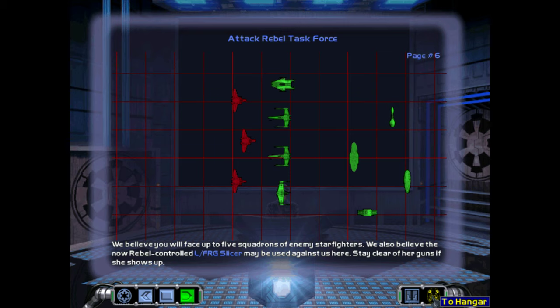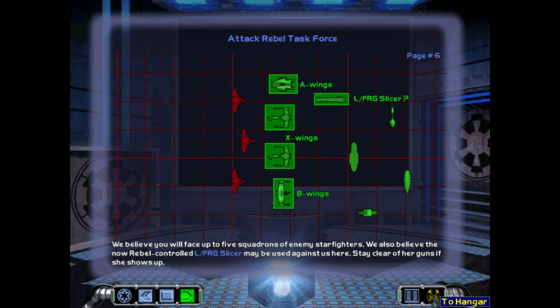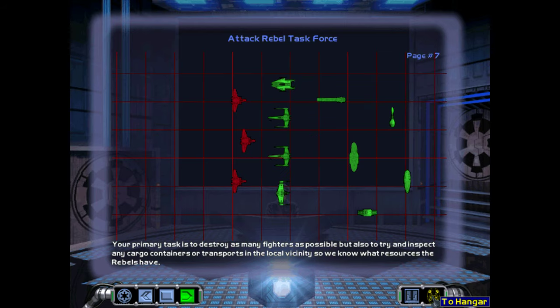We believe you will face up to five squadrons of enemy starfighters. We also believe the now rebel-controlled Lancer Frigate Slicer may be used against us here — stay clear of her guns if she shows up. Your primary task is to destroy as many fighters as possible, but also to inspect any cargo containers or transports in the local vicinity so we know what resources the rebels have.